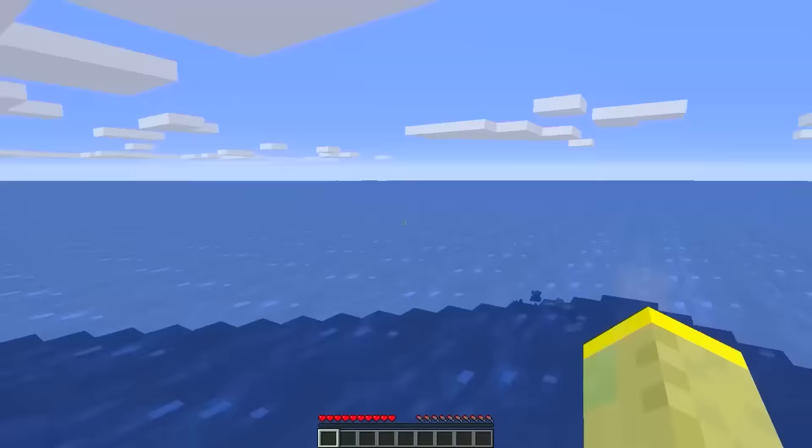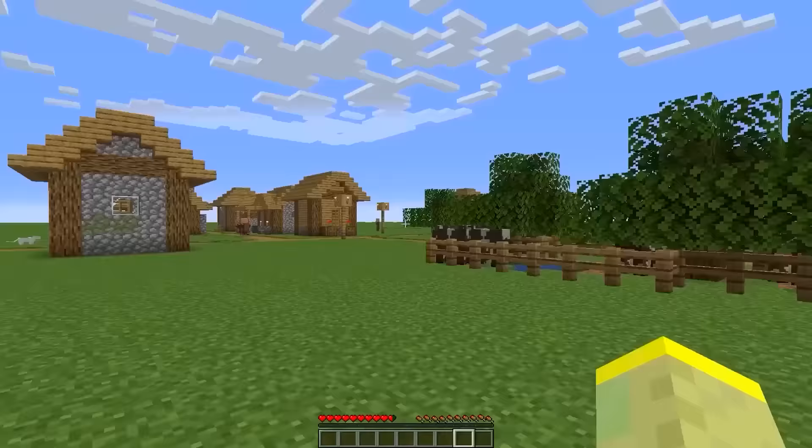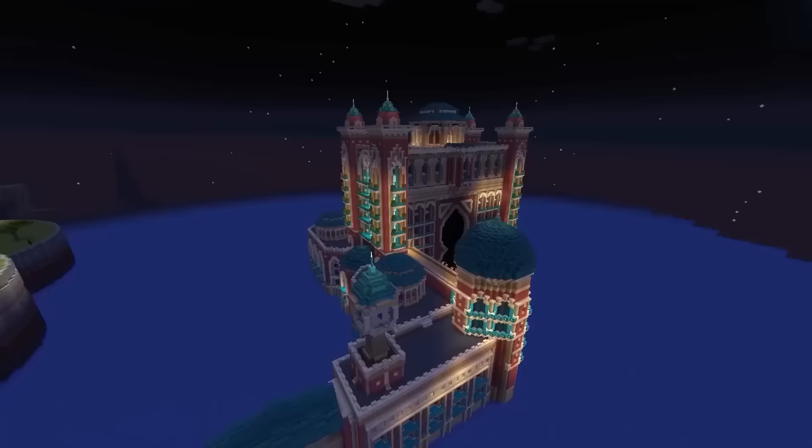A few years ago there was an insane glitch where you could combine two different terrain generations. Half of your screen could be the default preset, and the other half could be an ocean. This bug was extremely rare, so only a few players found it. The mixed world is amazing.